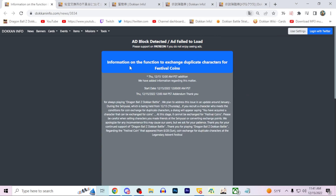What's going on is information on the function to exchange duplicate characters for Carnival Coins. We've added information regarding this matter - thank you for playing Dragon Ball Z Dokkan Battle. They plan to address this issue in an update around January. During the current double rates banner, if you recruit a character who meets the condition for Carnival Coins, it'll say that you've acquired a character that can be exchanged. But as of now, you cannot exchange for Carnival Coins. So if you pull a unit that you have maxed rainbowed and you get an extra dupe, usually you'd be able to trade them for 3 coins, but unfortunately that is not the case still right now.